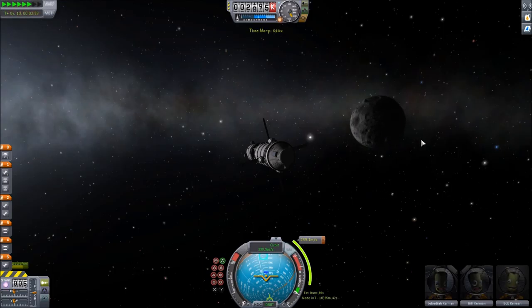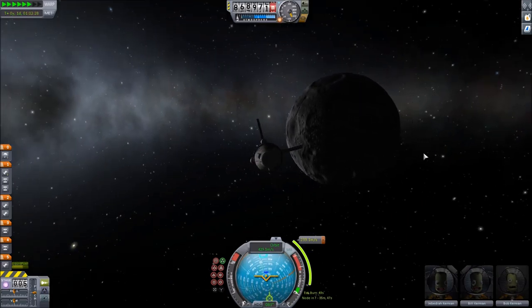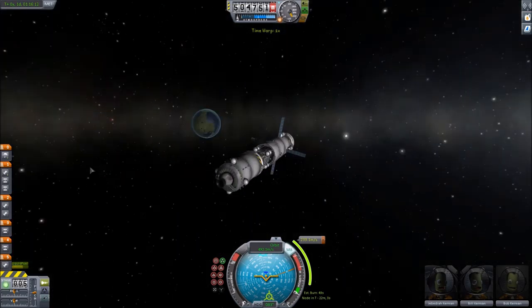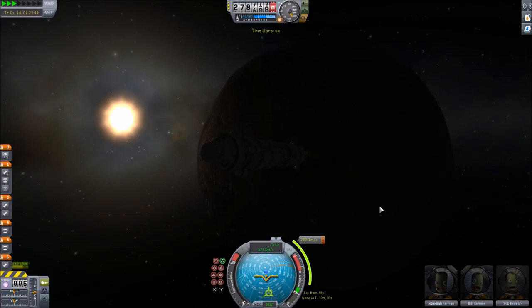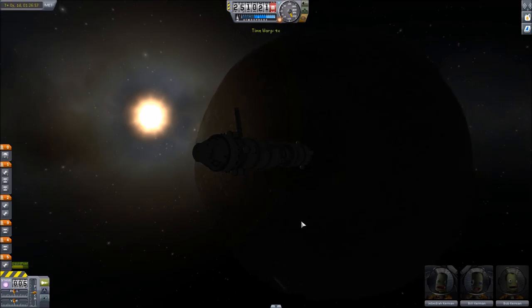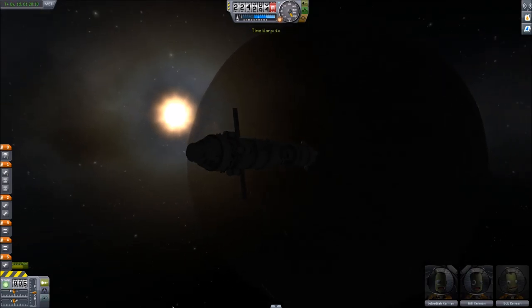We're going to swing around the backside of the Mun here. And there's the Apollo 5. Let's get to our maneuver without wasting any more time. I just want to look at this sunset behind the Mun. I called it a Mun set, but actually it's the sun setting — that would be looking at the moon setting behind a horizon, but in this case it's the sun setting.